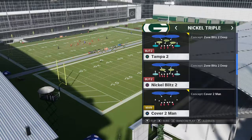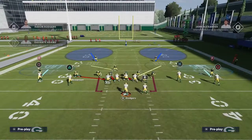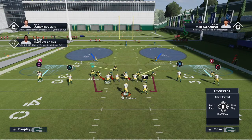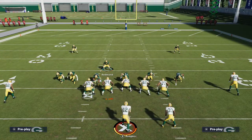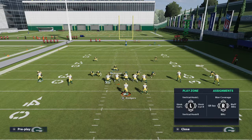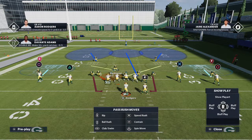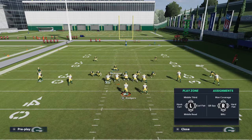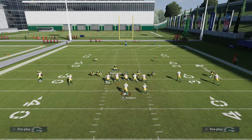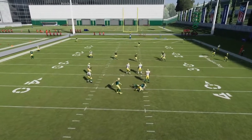All you're going to do is press coverage, QB contain, and slide Nickerson in right here — the placement is kind of important. Then from there, you're going to zone out every one of your blitzing three linemen. Put Zedaria Smith in a QB spy, drop your nose tackle into a vertical hook, drop your linebacker into a deep third, and drop your right-side defensive end into a purple zone.